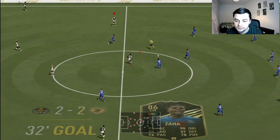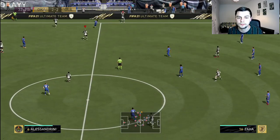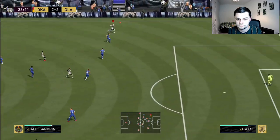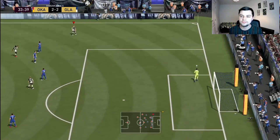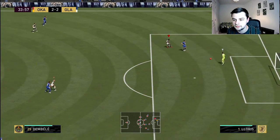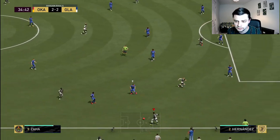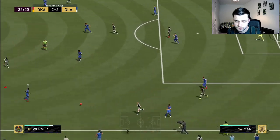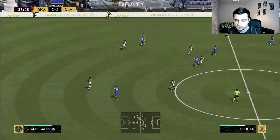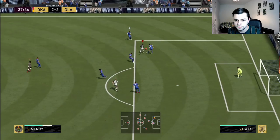I just hate the elastico on this game — it's so overpowered. Even though they toned it down it's still just ridiculous. What is that pass? I didn't even bother running for that — that's a disgrace. These passes from Mendy — why is Mendy through? Jammy!